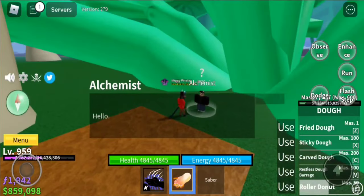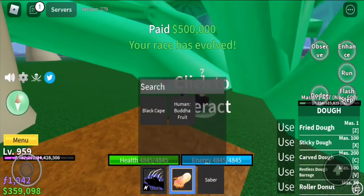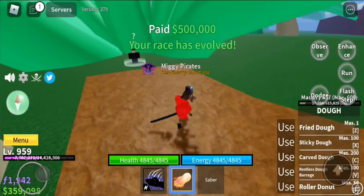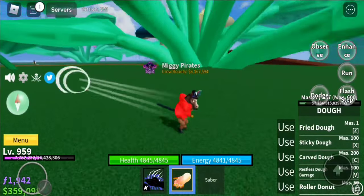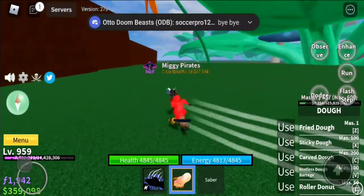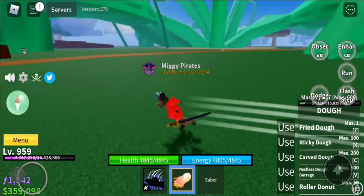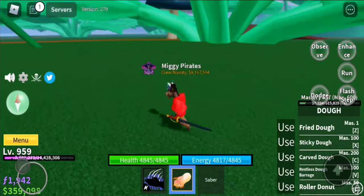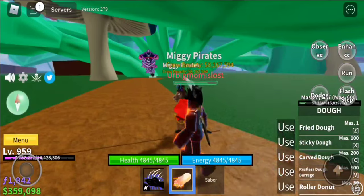Head to the alchemist and talk to him. He'll say: 'Good, I can make a potion, but it's not gonna be free — pay 500,000 to proceed.' My race has evolved — I am now Mink V2! By the way, you have to pay 500,000. Now you can dodge very, very far. It's very good. Anyway, that's the end of our video — see ya!